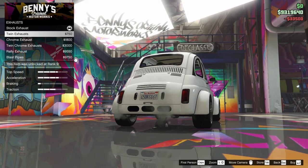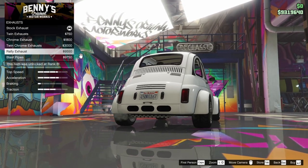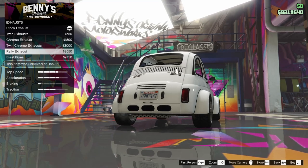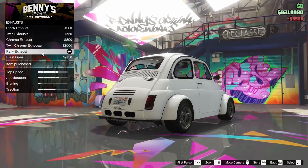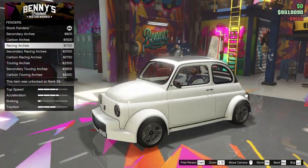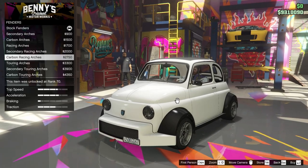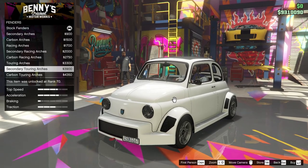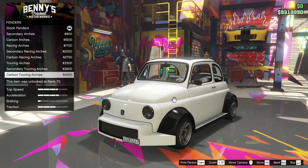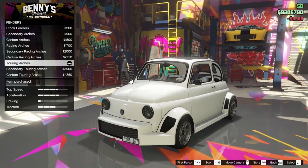For the exhaust, we have the twin exhaust, chrome exhaust, twin chrome, rally exhaust, and blast pipes. I think I like the rally exhaust — it's kind of unique, so we'll go for that. For the fenders, we can change the arches to a bunch of different types. We've got the racing arches, which are pretty cool looking. We also have the touring arches, which match up with the front bumper. We're going to go for the touring arches — that makes the most sense.